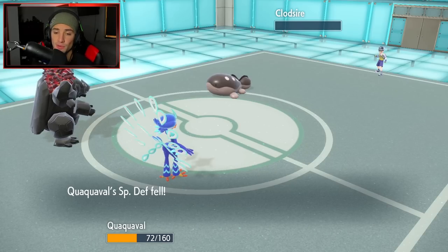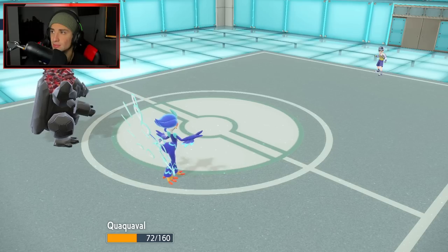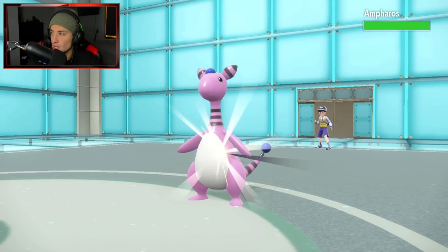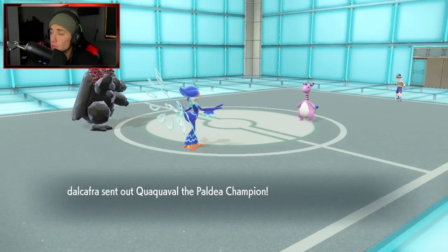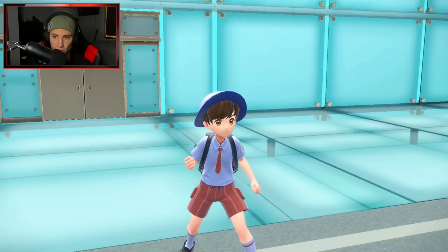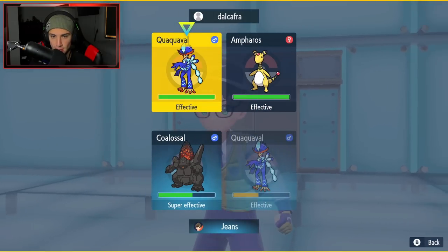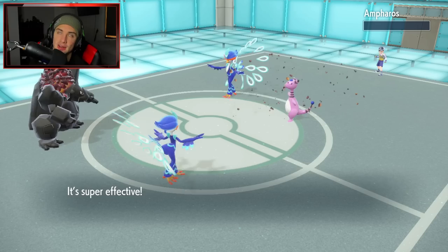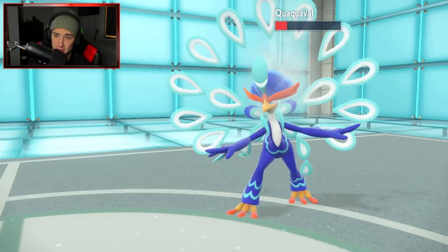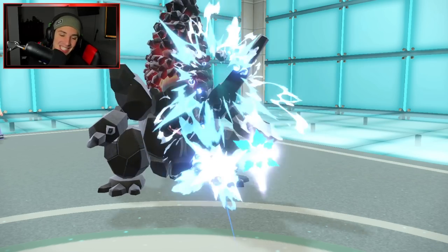I Earth Power Ampharos and use Close Combat with Quaquaval. Earth Power flies in — see you later Ampharos. Are we going back-to-back sweeps? It's looking really spicy. Close Combat comes in but doesn't KO and the opponent's Quaquaval uses Aqua Step to take away our sweep. I really wanted that sweep, but we're still dominating this battle. It's been a gorgeous performance today.